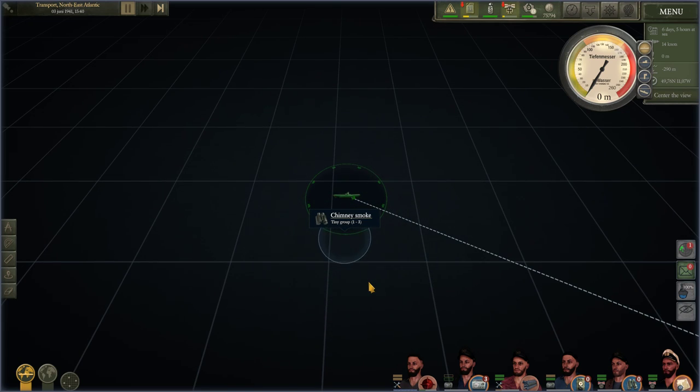Hello guys, kpChamino here with a new video for U-Boat. We are going to shoot torpedoes at ships — it's a very fun thing that you can do in U-Boat, one of the funniest things. I'm going to give you guys an overview from the start until the end.